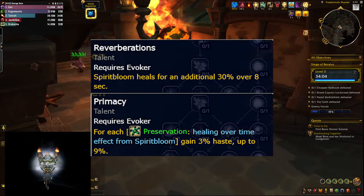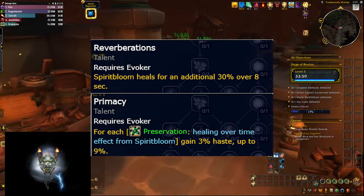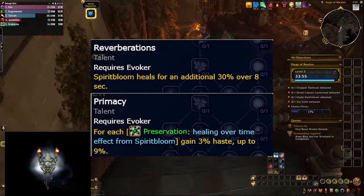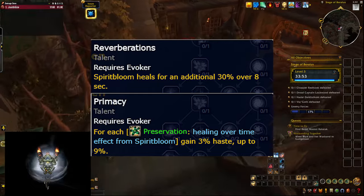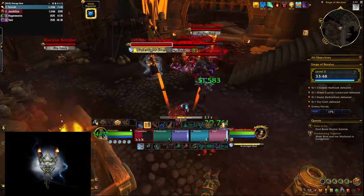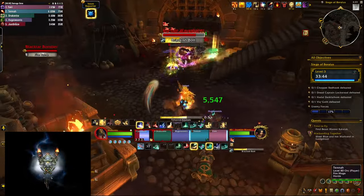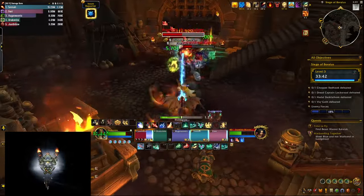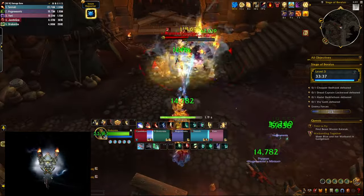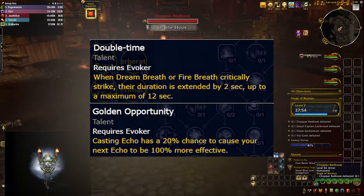Back to healing — Spirit Bloom leaves a HoT on your targets, and this time you're getting a haste buff for the duration of that HoT. This makes the spell very powerful because you can get up to 6 seconds of cooldown reduction when you cast it, and every time you cast it you're sending out those extra Living Flames. All of that complements the playstyle of Preservation Evoker in a very nice way, and I became a huge fan of this hero talent spec quite quickly.